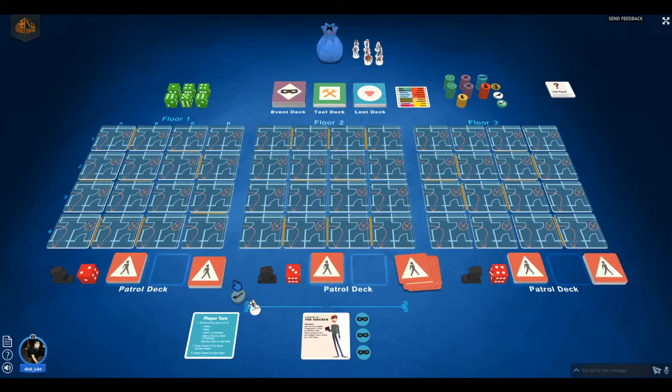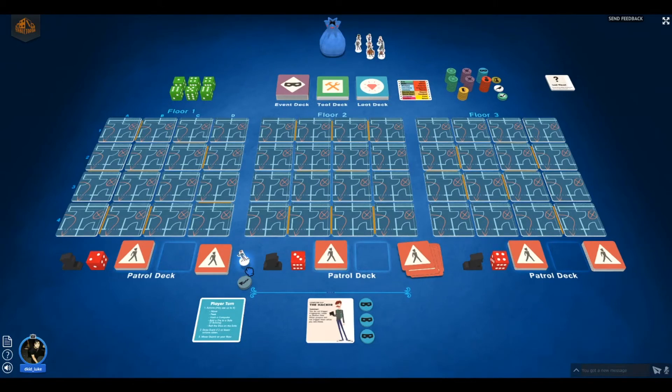A turn goes by either peeking the next room, which just makes me flip the tile, or moving into the room. The reason I might want to peek instead of move is that sometimes moving into a room triggers an alarm. Another action is hacking a computer — hacking adds hack tokens up to six per computer room. Whenever I trigger an alarm, I can remove a hack token matching the type of alarm triggered. I can also place a die on the safe tile, which costs two actions, and then roll all the dice to match the numbers on the row and column of the safe tile.